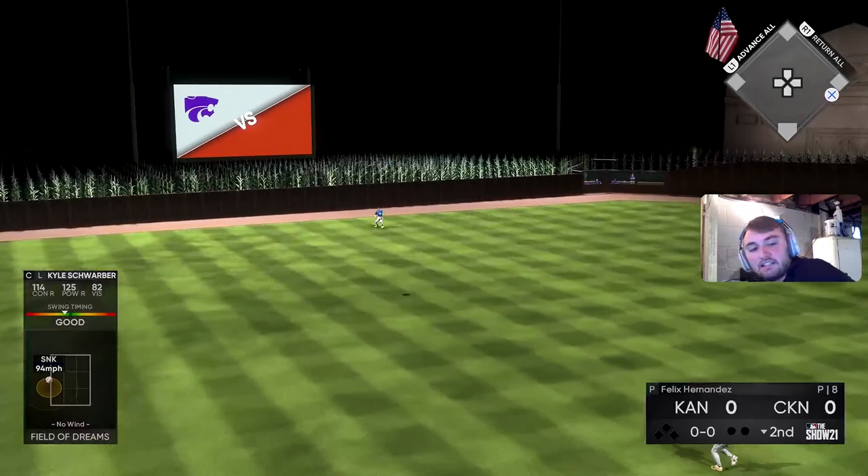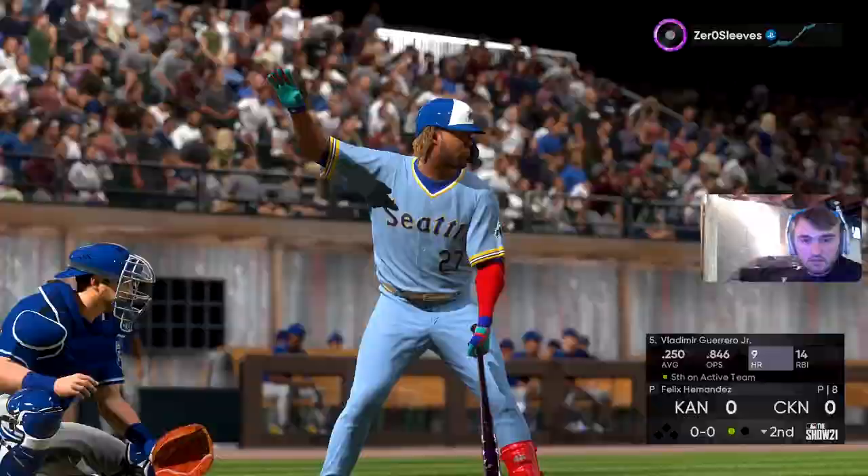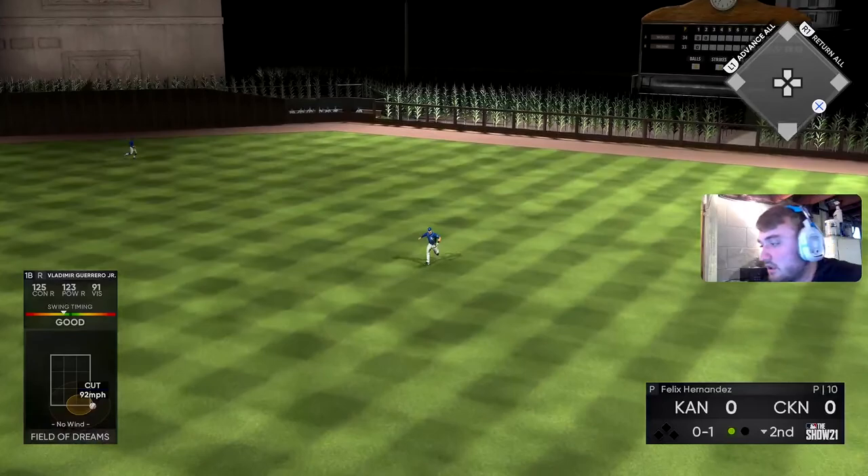Swarbs, let's get one baby. Lift it in the air towards left — damn bro, we're getting decent swings and it's just not going anywhere. That's first pitch but that's a decent PCI, good timing. Vladimir Guerrero Jr. — hard on the ground, and that finds its way through for a great PCI.